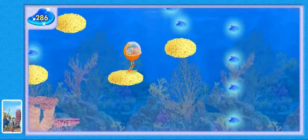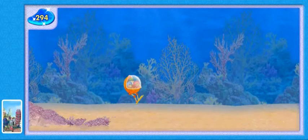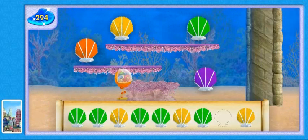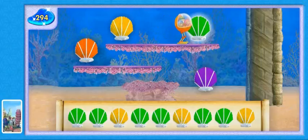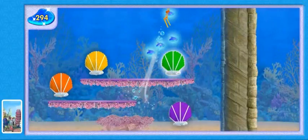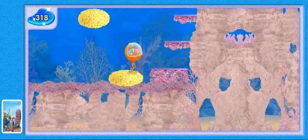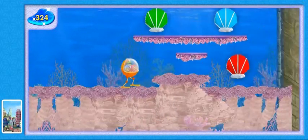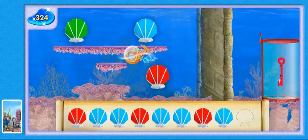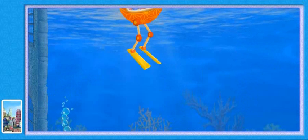Super sponge springing! Whee! Let's use our pattern power to find a shell that completes this pattern: green, green, yellow, green, green. Yes! Umi friend, you're mighty good at patterns! Woohoo! Super sponge springing! Only one more wall to go until we reach the next key. Oops! That shell doesn't go next in the pattern. Remember — blue! You finished the pattern! Nice work! We made it over the wall! And we found another key!